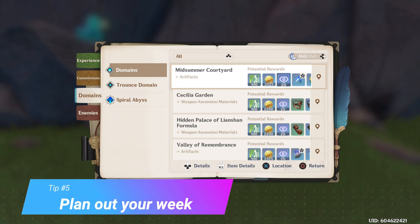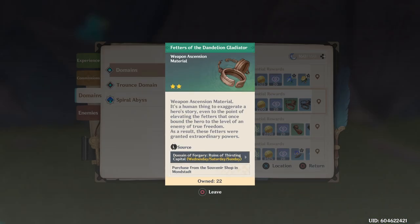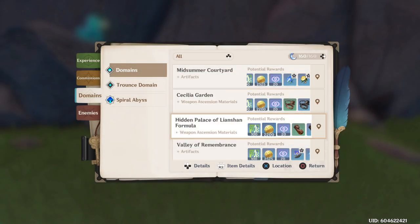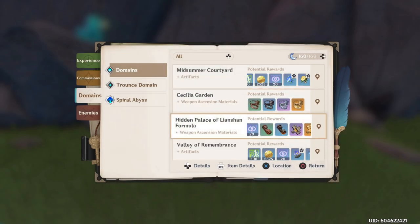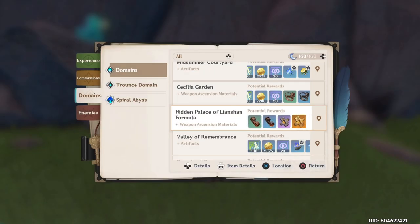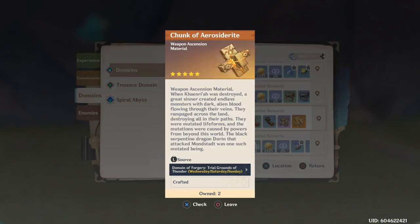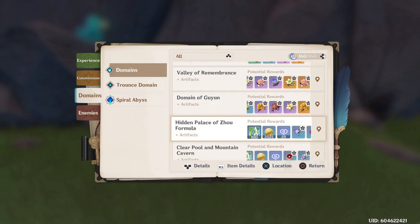In the same vein, I highly recommend that you plan out what you're doing each week. The domains in Genshin Impact reset every day to a different rotation of what's inside them. For example, today being Saturday, we have the Dandelion Chains and the Aerostrides — these are used to upgrade weapons and aren't always available. Knowing exactly which day they're available and planning when to farm them for specific weapons is important. For instance, to level my Staff of Homa to 90 I'd need a bunch of these.